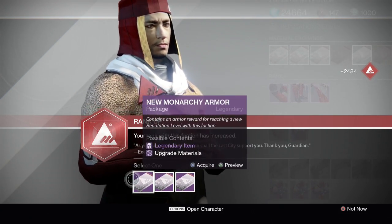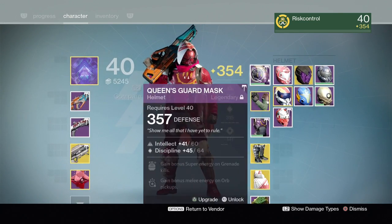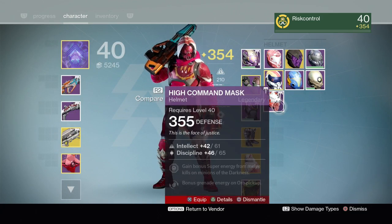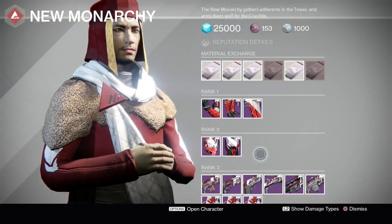We got nothing - it's in the postmaster. Here's the helmet we got. It didn't help our light level and it's intellect/discipline, so I think we're just gonna delete it and move on to the third package.